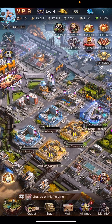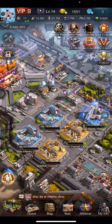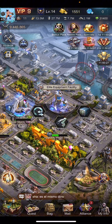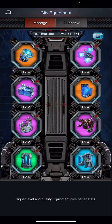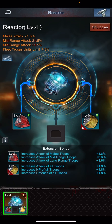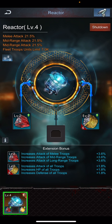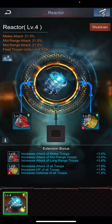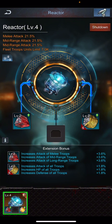The next thing to look at for increasing fleet size is the equipment facility. Here you can see the reactor, and the reactor has a skill called Fleet Troops Unit Limit. If you have a better quality reactor, you can deploy more fleet troops units.